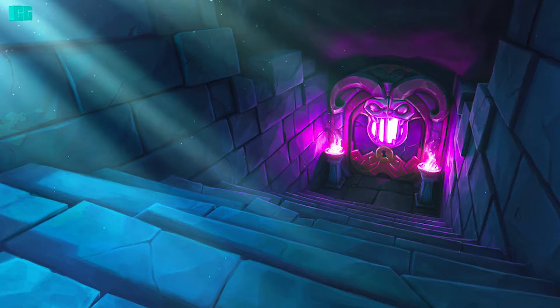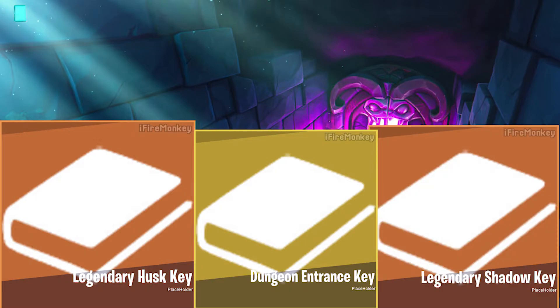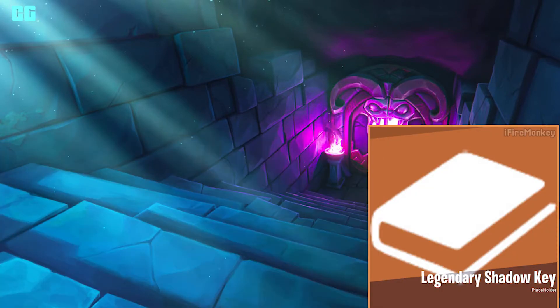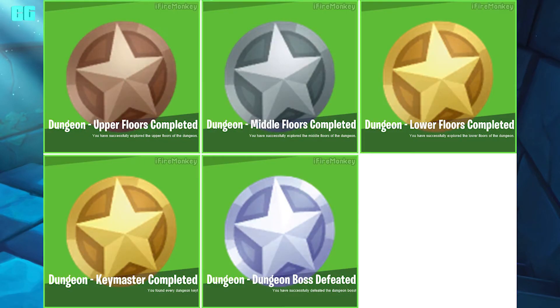So there are each curse for dungeons. There also appears to be three separate keys: a legendary husk key, a dungeon entrance key, and the legendary shadow keep. The dungeon entrance key is mythic, as you can see on screen. And these are the dungeon challenge badges on screen: upper floors completed, middle floors completed, lower floors completed — which is gold — key master completed, and dungeon boss defeated.